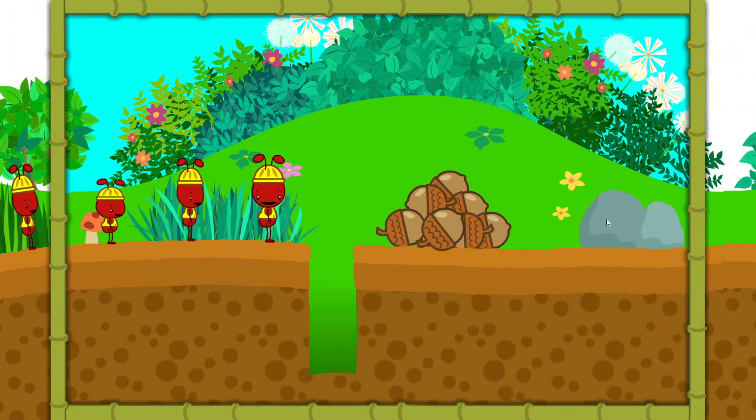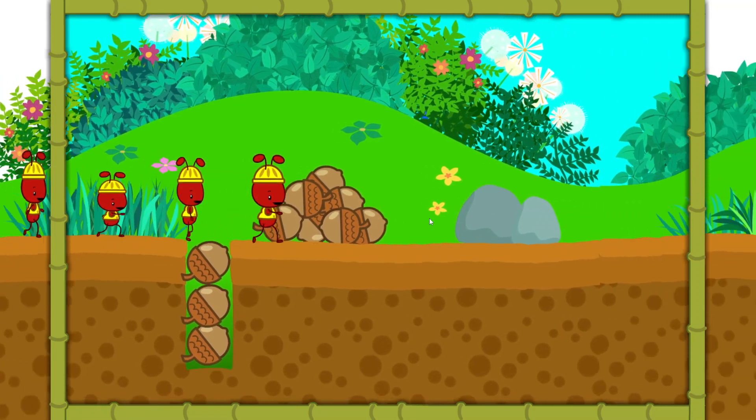That's a deep hole, but we can fill it up with acorns from that pile. Click on the acorns and then click on the hole to drop them in. One, two, three. Super! Let's keep going.